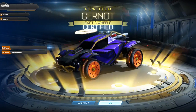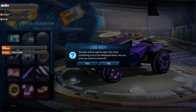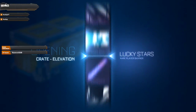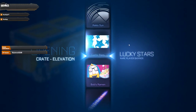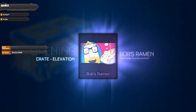Got the Rasians and Gurnots — please tell me they're painted. Nope, not painted, but certified. Got the Gurnots — I'll take two pairs of wheels, I always take wheels over anything. Let's see what the last two crates give — probably nothing.